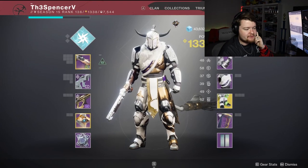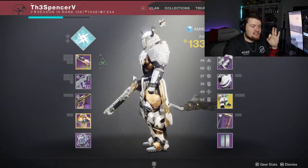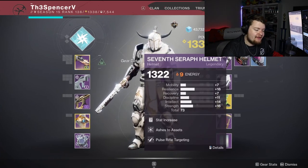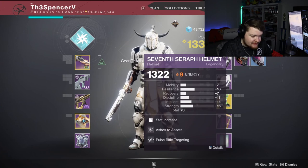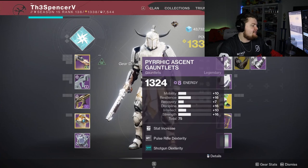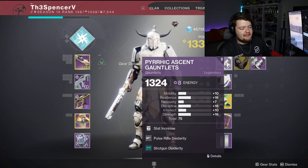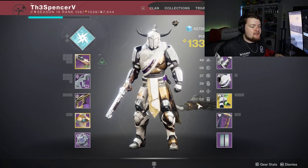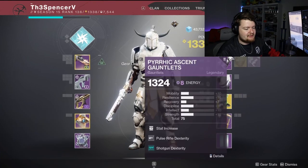And of course, Dune Marchers because my Titan is the sickest Titan in the game. As we're loading in, what are we running on our armor? We do have pulse rifle targeting, of course, ashes to ashes because I love me some lightning nades. We do have pulse rifle and shotgun dexterity because you got to have that swappy stuff. And of course, per usual, our strength punchy boy mods on a bunch of our stuff.